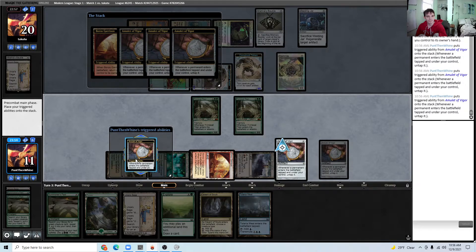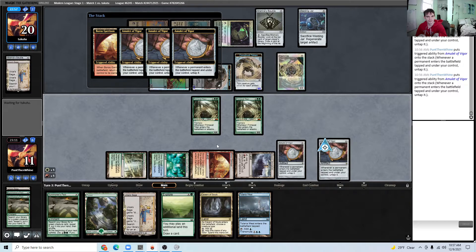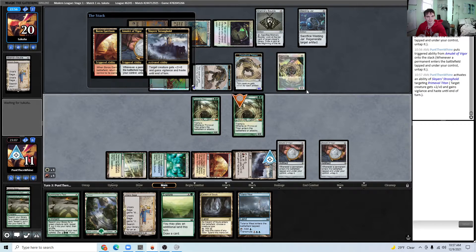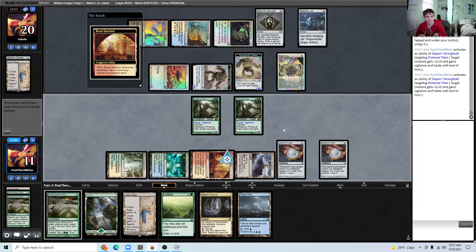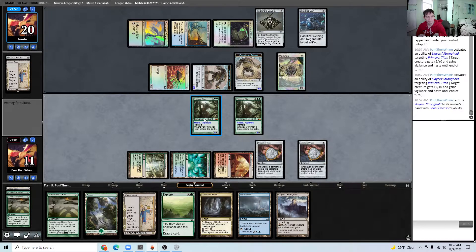Our opponent really only has like 9 toughness in blocking too, because the first-strike damage will kill the Memnite if they block with it, and that will shrink the Construct token. Opponent definitely dead.